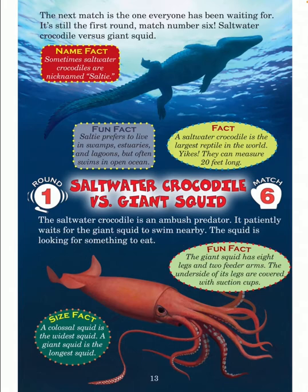Round one, match six — saltwater crocodile versus giant squid. The saltwater crocodile is an ambush predator — it patiently waits for the giant squid to swim nearby. The squid is looking for something to eat. Fun fact: the giant squid has eight legs and two feeder arms, and the underside of its legs are covered with suction cups. Size fact: a colossal squid is the widest squid; a giant squid is the longest squid.